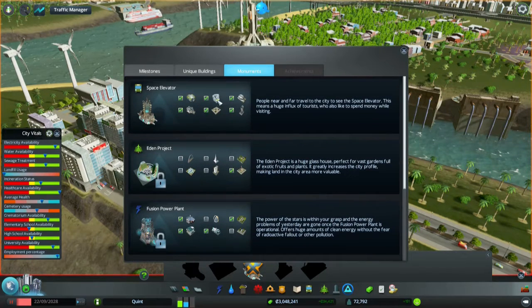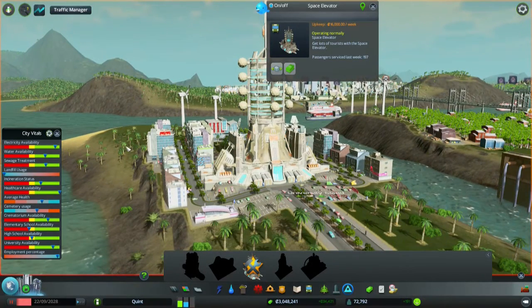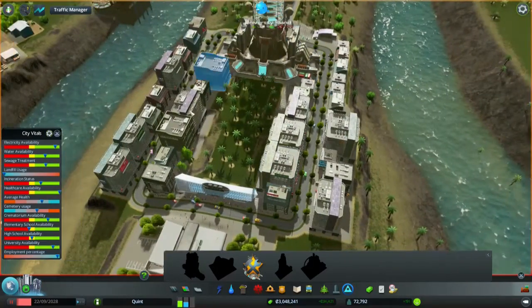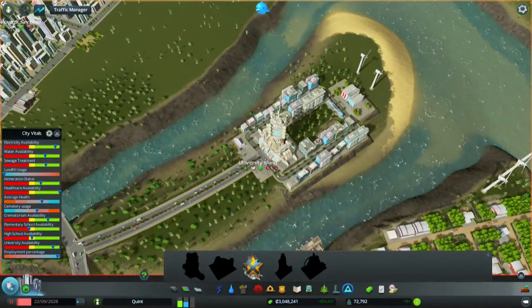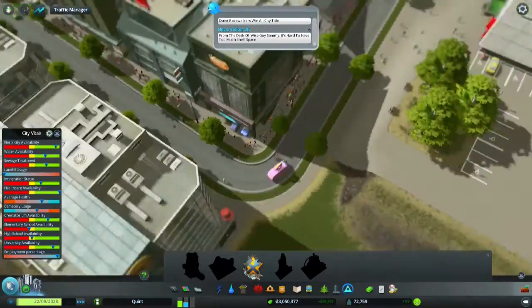The Expo Center, the Grand Mall, Opera House, Stadium, Statue of Wealth, and the Construct Transport Tower. That gave us this thing and I just placed it here down on University Island because I wanted to move the Opera House over to the other side. This one is putting out 197 tourists a week. Also I changed this area up to be commercial instead of offices, and I changed this road around to a normal road instead of a pedestrian road because they need to have supplies delivered.